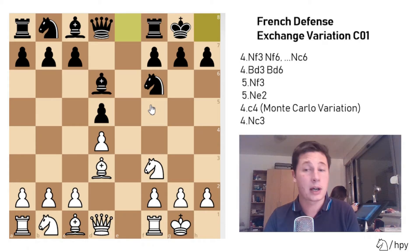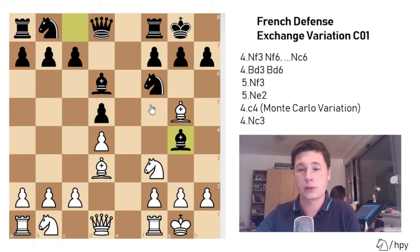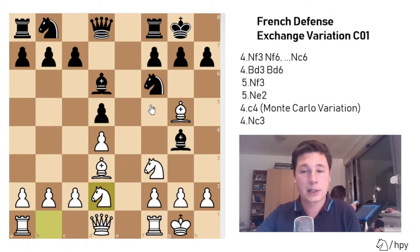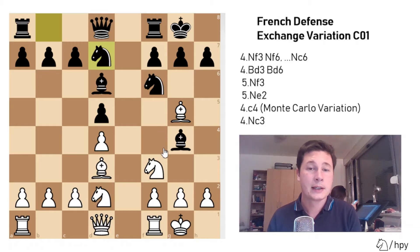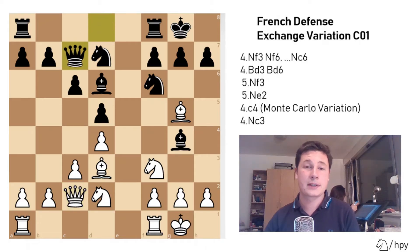Deviating from mainline theory in the exchange French can actually bring you a good result, because most people who play the French defense know this variation well enough to reach a drawn endgame or middlegame. So you have to find unconventional ideas. First I'm going to go through the mainline: bishop to g5 pinning the knight, bishop to g4 — once again symmetrical — knight bd2, knight bd7. Both sides support their knights on f3 and f6 respectively to be able to play c3, Qc2, and black will do the same thing — c3, c6, Qc2, Qc7.